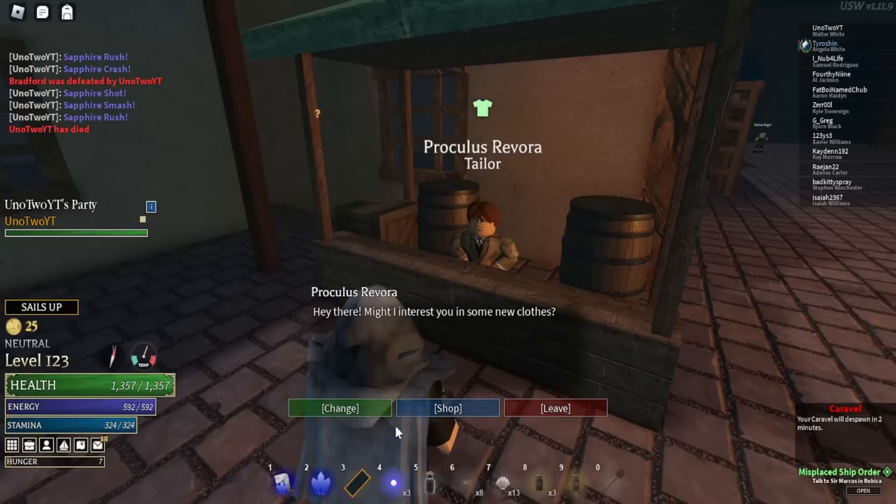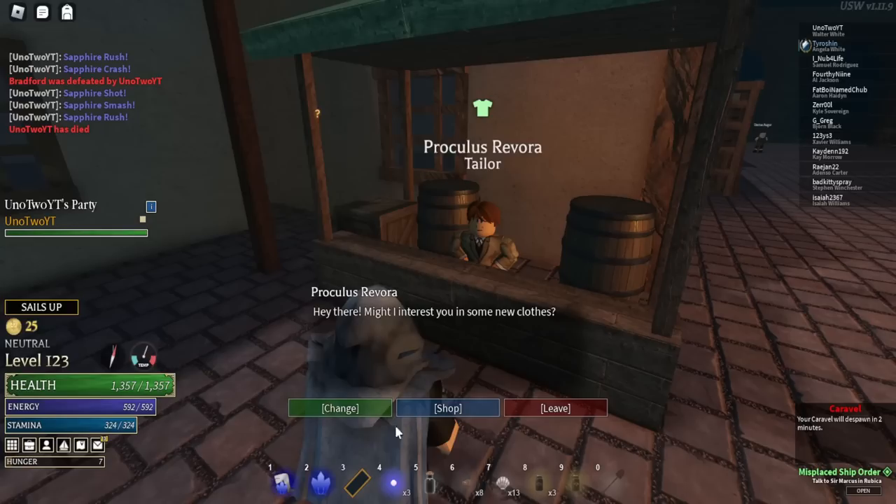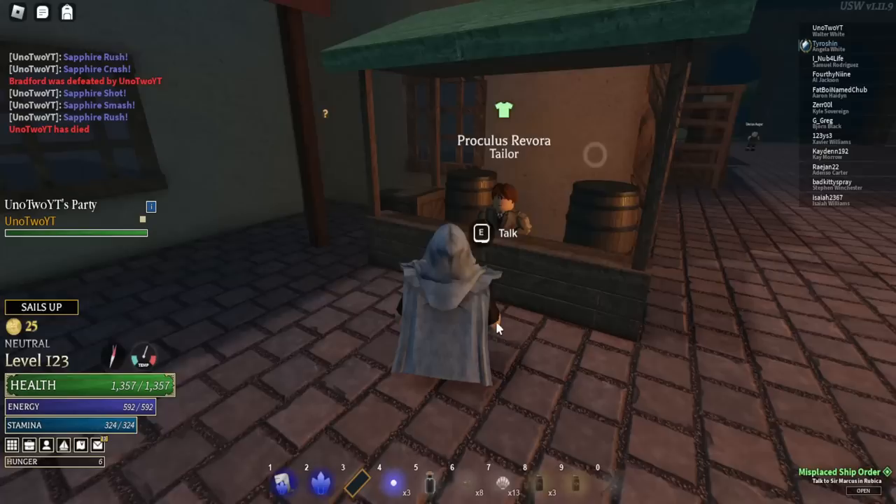And then the beard. Let me reset and go to Ravenna. This is the tailor I'm talking about — just come to this tailor and shop here. He sells — look, right there — gray bandit top hat. You can just go dye that, or you could just stick with this. And then if you want to edit your character, boom, this is what I have.